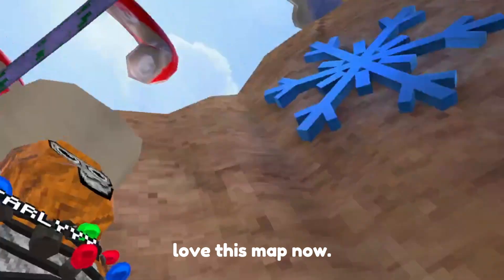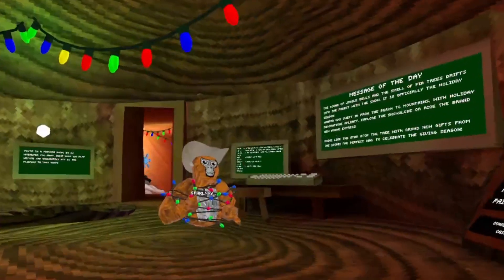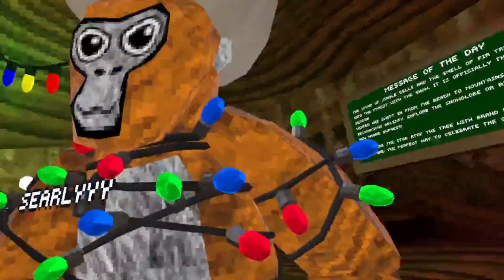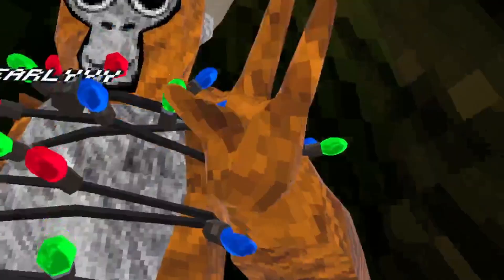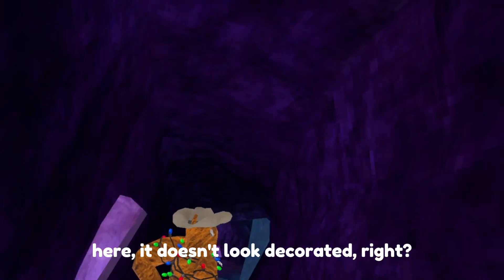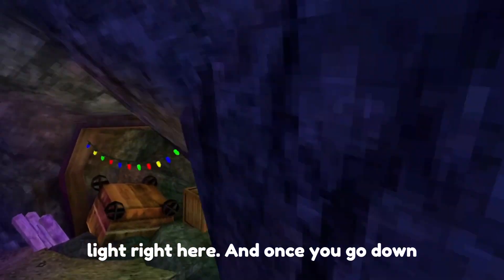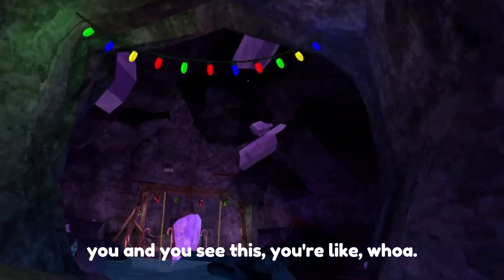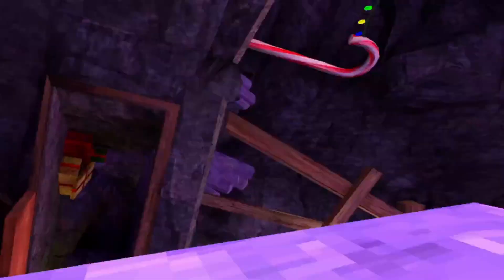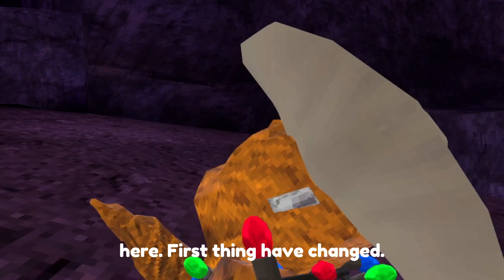Now we're moving on to my favorite map — caves. This is gonna be really good. When you come into caves it is kind of weird — you'd normally think it's going to be all decorated, but to my surprise it doesn't look decorated at all. But until you walk down, you can start to see some things like this light right here, and once you go down you're like 'whoa.'